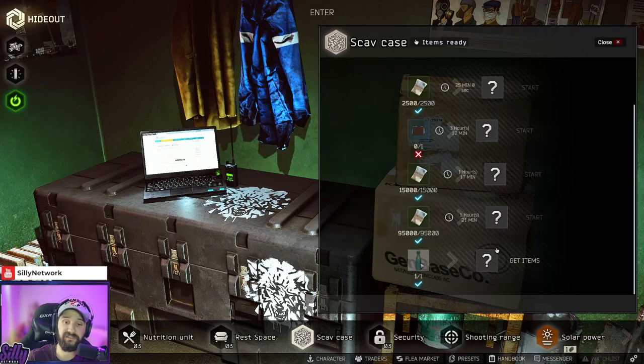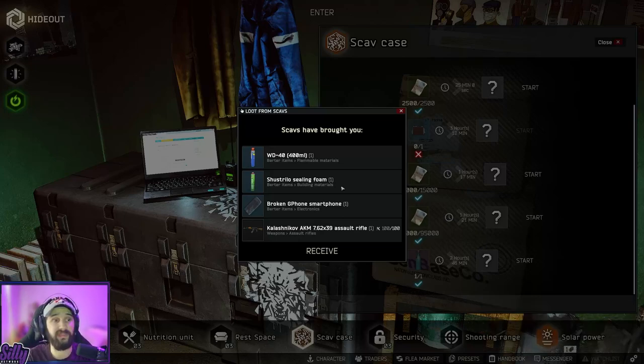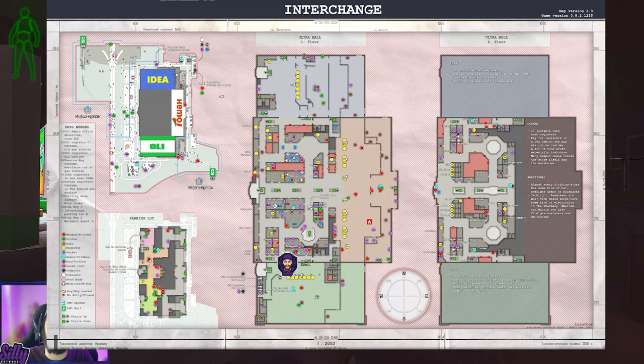For an example, I just did the moonshine case. We got a few crappy items and an AK — not the greatest. Sometimes you don't get anything great, but a lot of times you can get military corrugated hoses, P filters, armbands, and almost every key in the game like your labs cards — even your red keycard, blue, or purple.